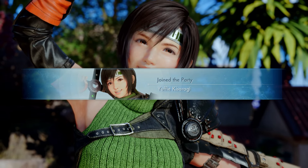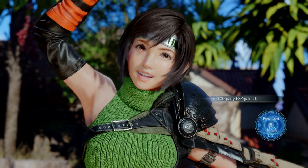Just pay attention to the materia that shows up when you get a new character in your party. And that's just one of the things you shouldn't miss in the Gongaga region, which I've themed this entire room for — so let's dive into what else we can find.